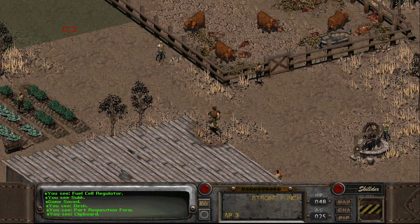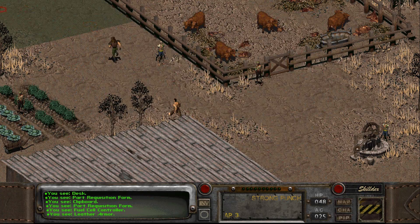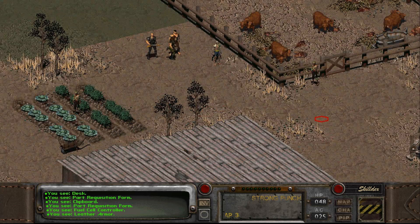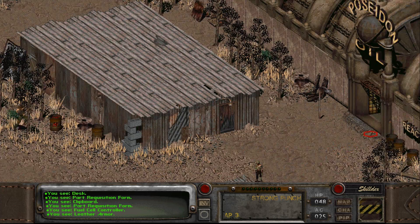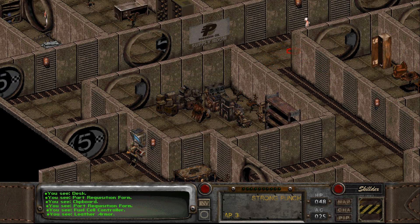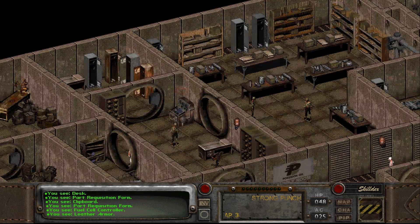I have to give this to the guy in the supply room. Do I have to, like, fill this out, though? I guess not. Wrong way — he said it was in the reactor building. So the supply room must be that room with all the stuff in it that I was trying to loot. My god, this place is loud. What would make that much noise, really?